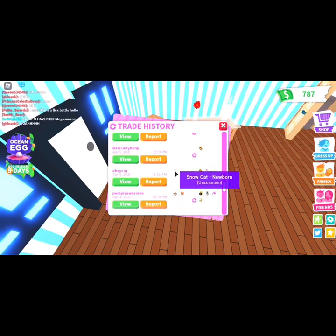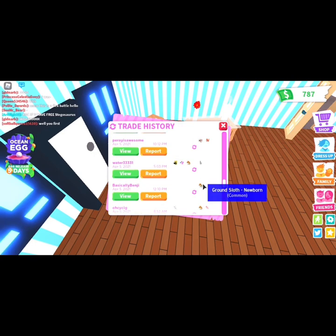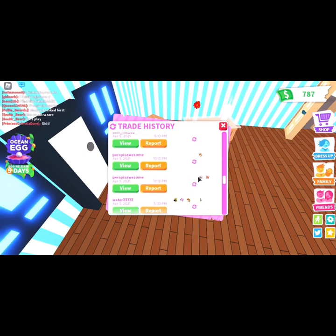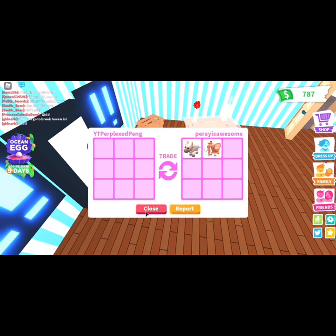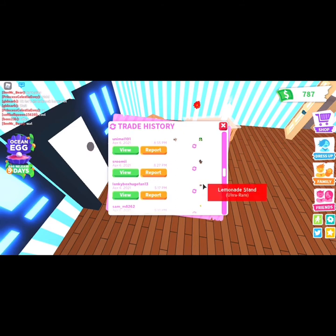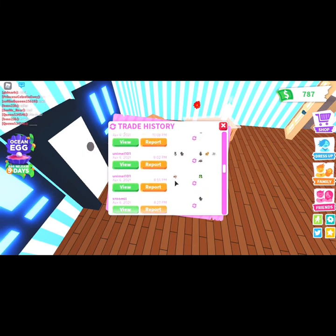Then I gave away a snow cat and got a ground sloth and a princess rattle — fair trade. Then I got a ground sloth for free. I gave away a king bee, dodo, and ground sloth for a llama — I thought it was a win, but later found out it was a huge loss. Then Perry's Awesome gave me a metal ox and woolly mammoth for free — thank you very much. I also got a neon tiger, which is really nice. Then I got a sun balloon and lemonade stand for free, and a horse for free — worth about 200 to 300 Robux. Then Unimo felt bad for me and gave me a frog for just a metal ox — that was an insane win.